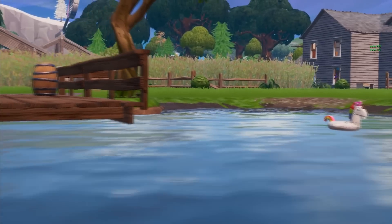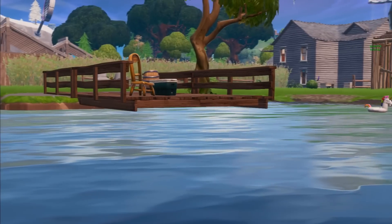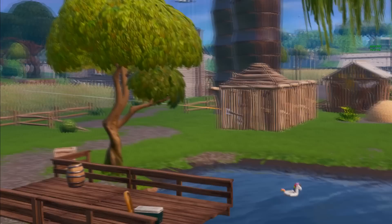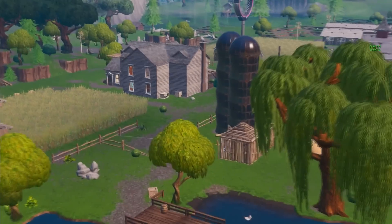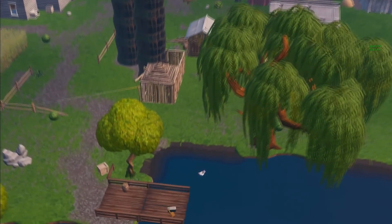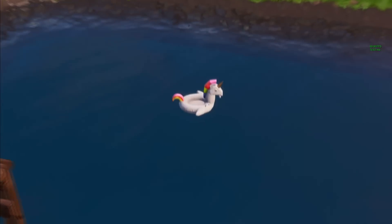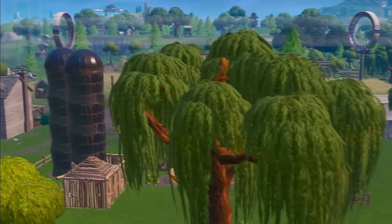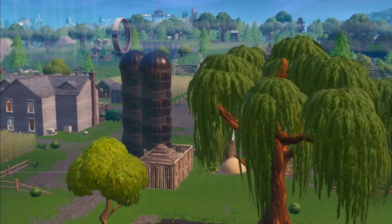Down here at Fatal Fields, this one is just sitting next to this dock right here. Yeah, there's only really one body of water in Fatal and it's right at this little edge here. Just go up to it and hold down whatever you've got for your search button and you'll get it. I'll head over to the next one now which is at Dusty.